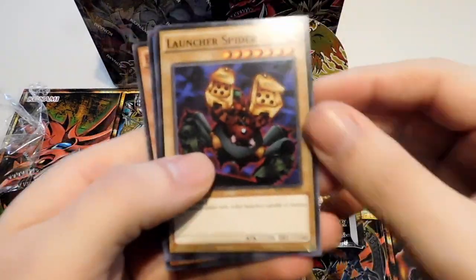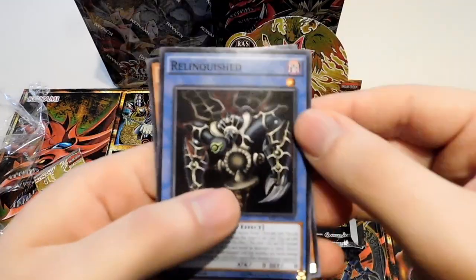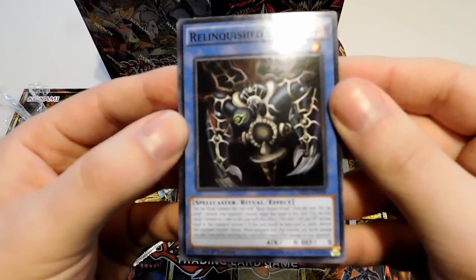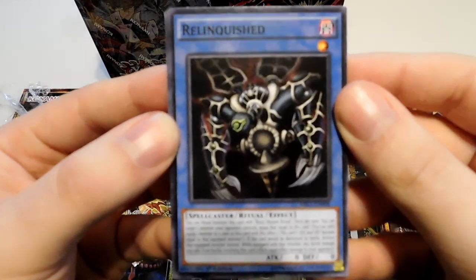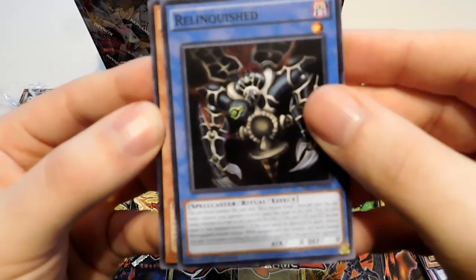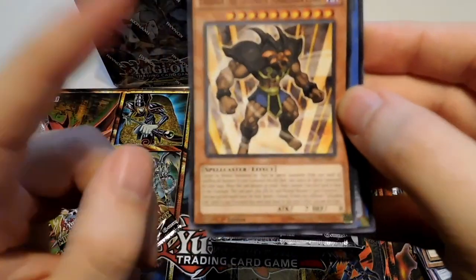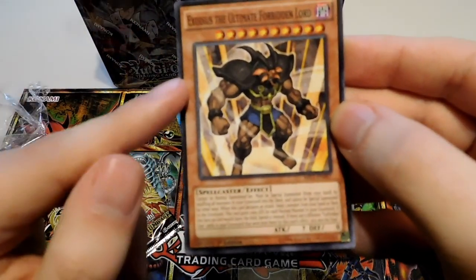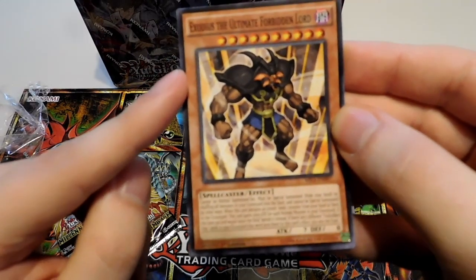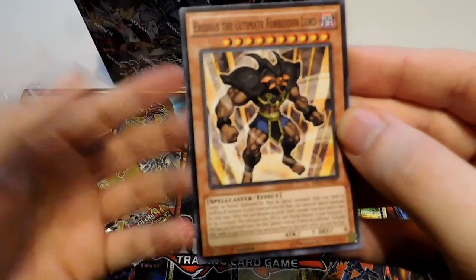Another Visor. Launcher Spider. There's a Bandit Keith. Relinquished — I love Pegasus cards. I thought the Pegasus duel was great, even if half the rules in that arc were kind of BS. Pegasus's deck is really neat. And Exodius, the Ultimate Forbidden Lord — this is the one where you have to get the Exodia pieces in your graveyard after you summon this to the field in order to win, instead of just summoning them all to the field as monster cards. So that's pretty cool.